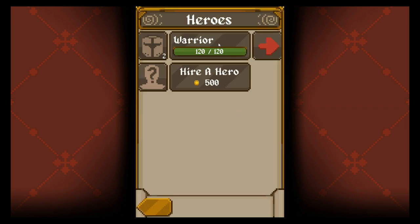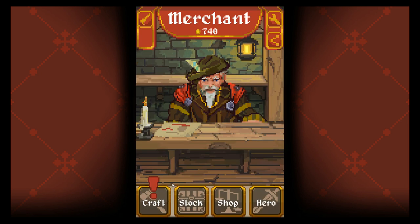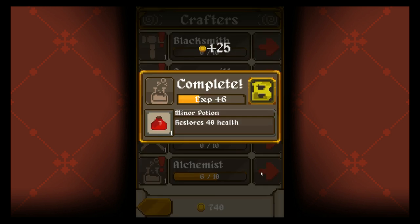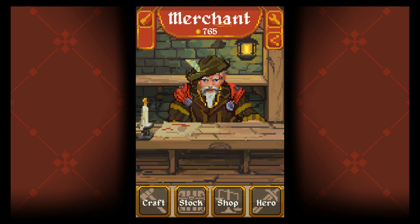At the beginning of the game, it led me through a very quick tutorial. I got to choose a hero — there was warrior, wizard, and rogue, something like that — and they each had different stats, as one would expect. And then lastly, it took me to this crafting area where I crafted a potion.